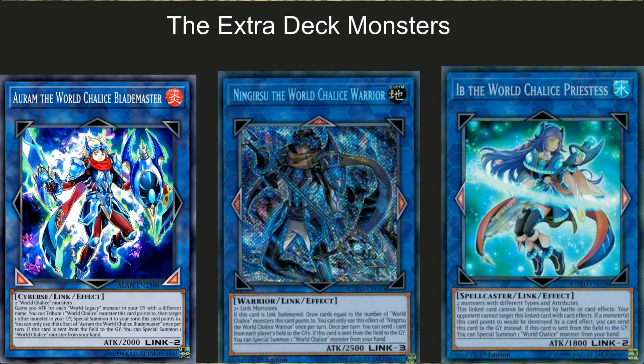All World Chalice extra deck monsters share the effect that when they're sent from the field to the graveyard, you bring out one from your hand — giving the deck the ability to withstand a barrage of attacks, netting field advantage and life point protection. Next we have Ningirsu the World Chalice Warrior — a link three that's easy to bring out. When link summoned, draw cards equal to the number of World Chalice monsters this card points to — once per turn. He's essentially a draw engine and more of a mid-combo card.